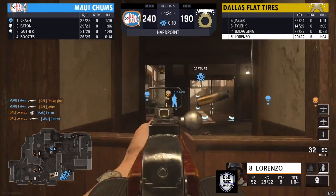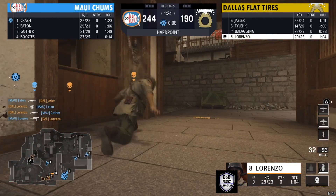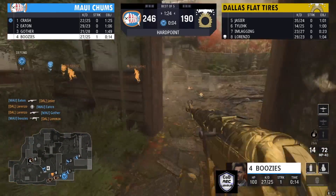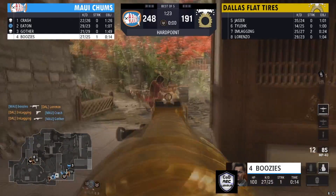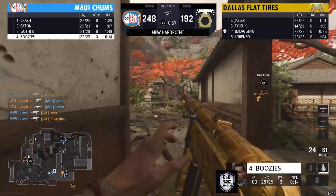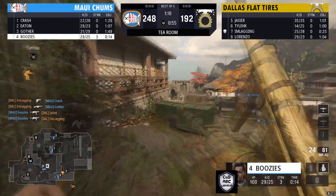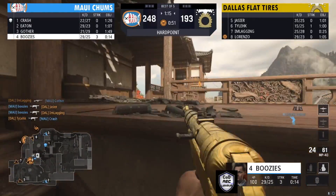Lorenzo is able to find one, tries to find Crash but gets killed. Number six is going to be on the next hard point. Number four from the back end has information — there's a player on the backside. Able to find that kill, then another. On to the next hill as the transition comes through.